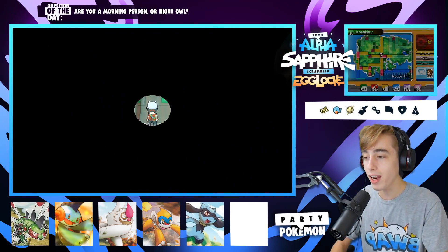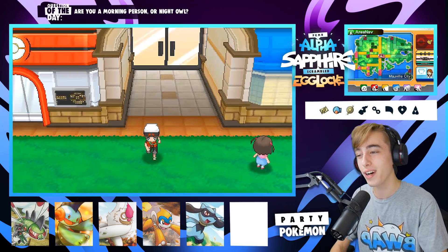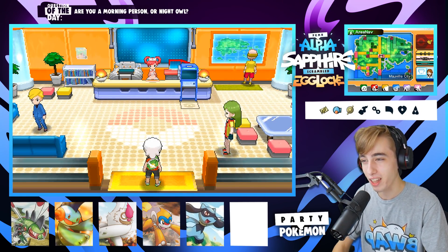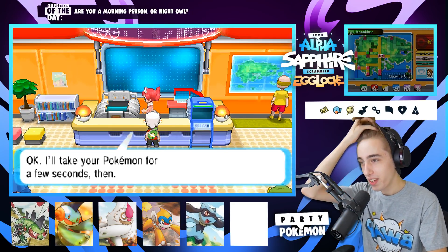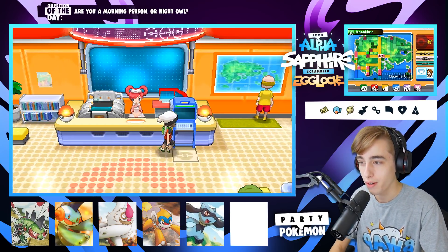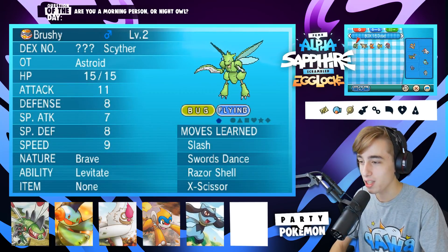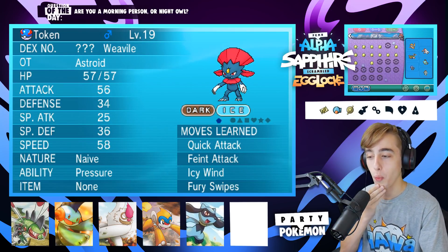Look at his little Token face — honestly, Weavile literally is a Token. Look at the gem on his head, that's a Chuck E. Cheese token if I've ever seen one. It literally looks like this man came out of Chuck E. Cheese going 'Oh my god, I got 60 tickets!' I love him. Speaking of Weavile though, I actually play Weavile in Pokken, and I kind of just fell in love with him there. I really like speed characters and I absolutely love how Weavile plays in Pokken Tournament.